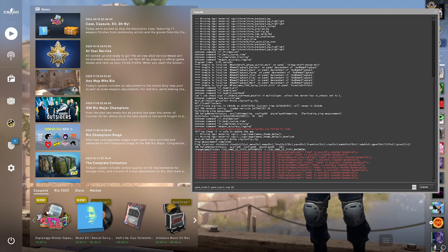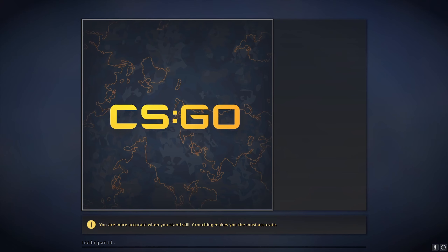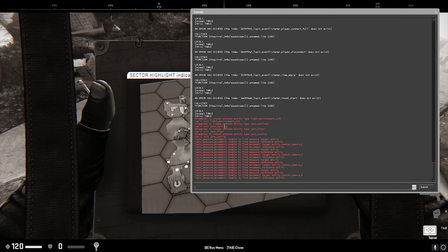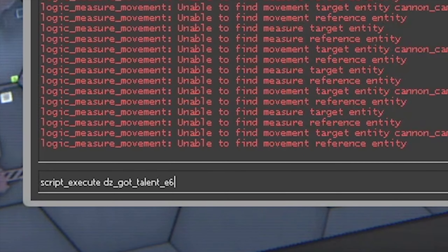Look at the instructions on the screen. Once you are in the game, type in the following — the script execute command. Look on the screen. I'm not going to say it out loud but you can see what it is right there.